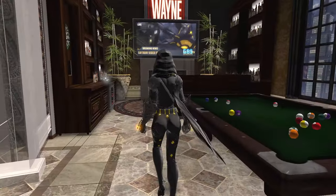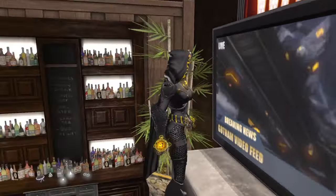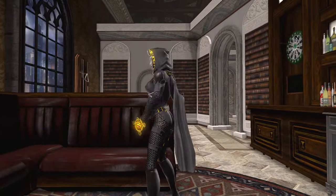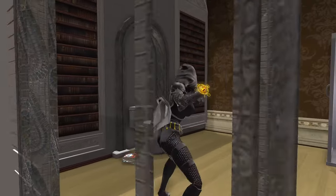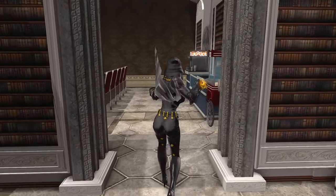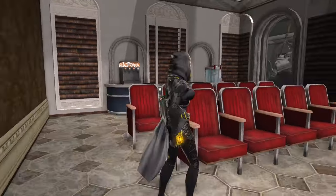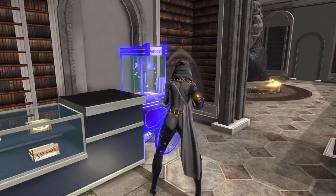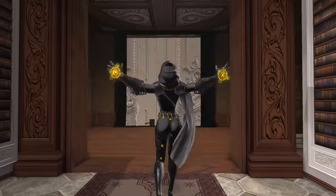We have a billiard room! Wayne! I think we saw this in the last Batman base — Batman JLN, I do believe. So cool. And we have a bathroom — with the comics! And what do we have in here? A home theater! Oh, this is great. I love the golden speakers to match the chairs — that's a really nice touch. Really great use of the rooms — this is fun.